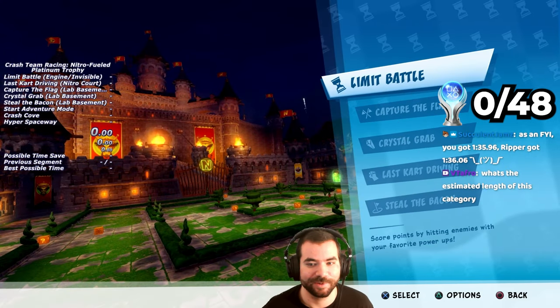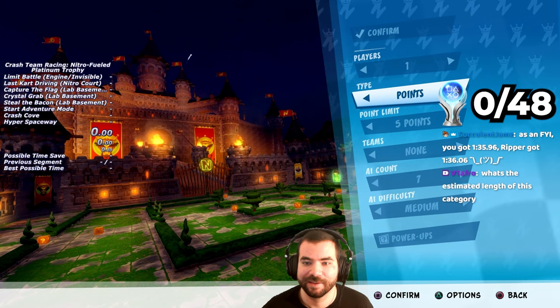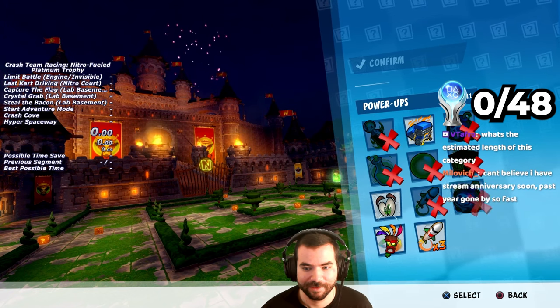The first thing I do to kick off the run is go into the Limit Battle mode on the Nitro Court Arena, toggle the lives to 3, and set the items to only have Invisibility and the Super Boost.